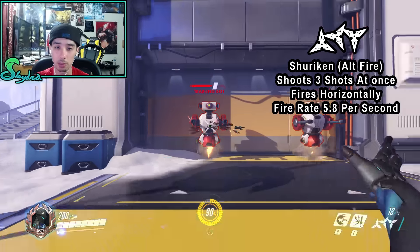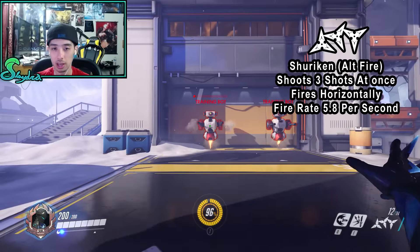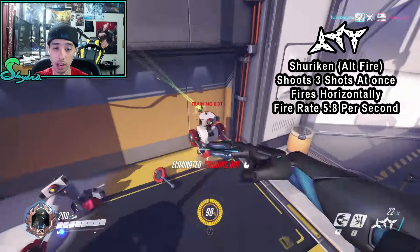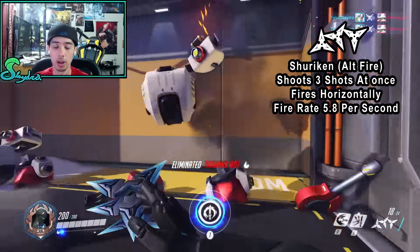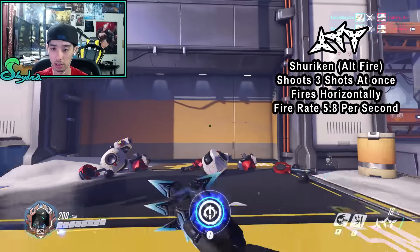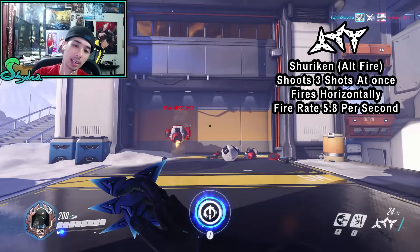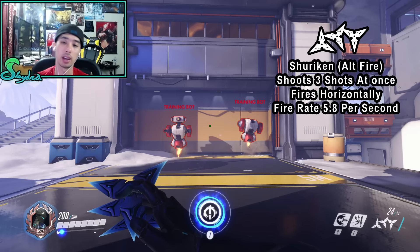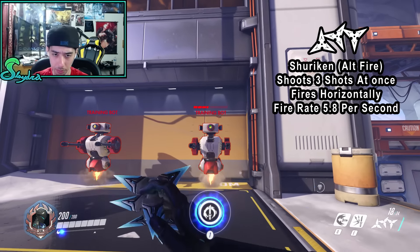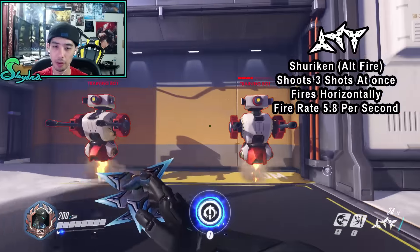Large targets like Roadhog and Winston have generous hitboxes, so you can land the alternate fire at greater distances. If you haven't seen the hitbox video, it's linked in the description. At five meters and under, you definitely want to right-click instead of left-clicking because the fire rate is faster, and it's also easier to land headshots with it.